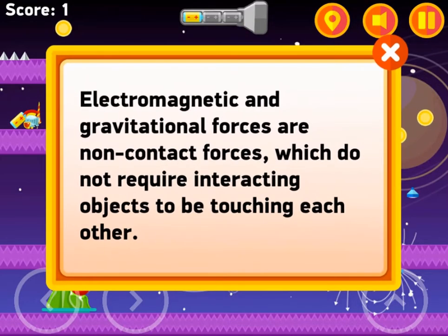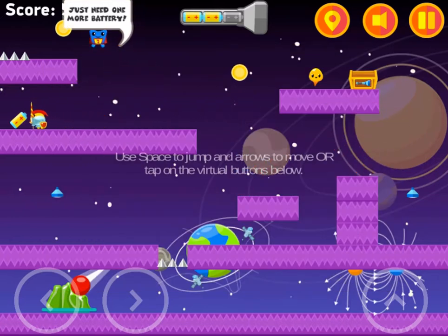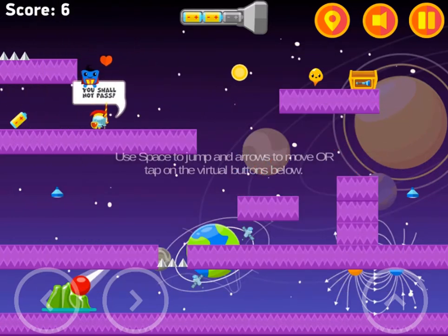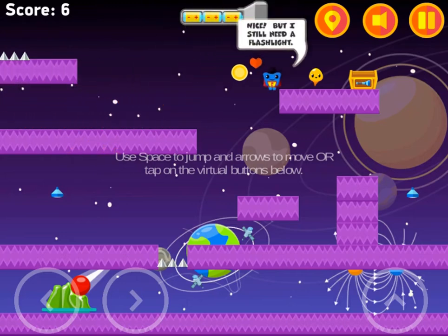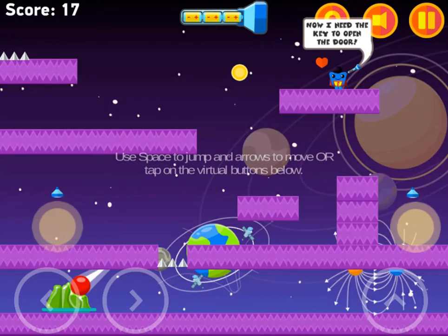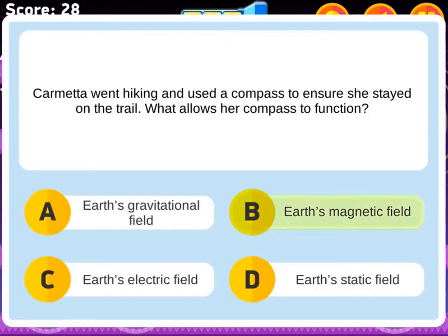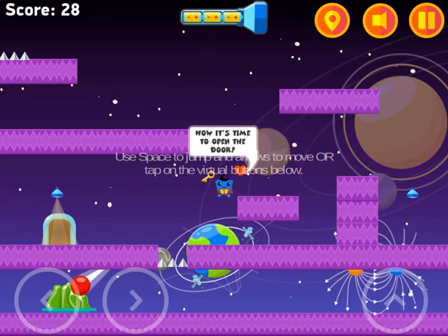You must collect three batteries so you can light your flashlight. Once you've lit your flashlight, you'll be able to find the key to the door to reach the next level. You'll answer questions about forces and force fields along the way — help your character escape the different levels to win the game.